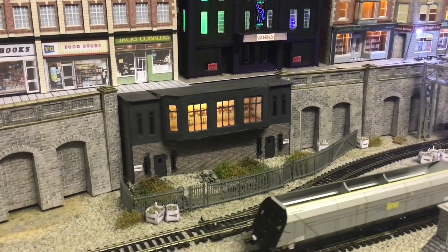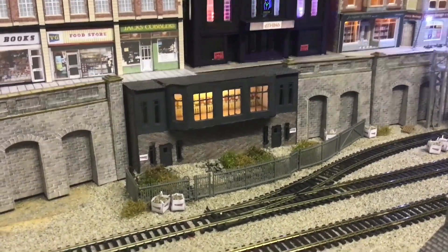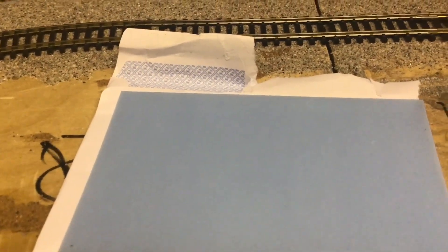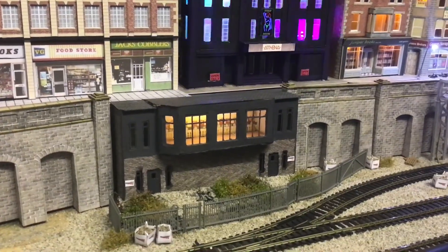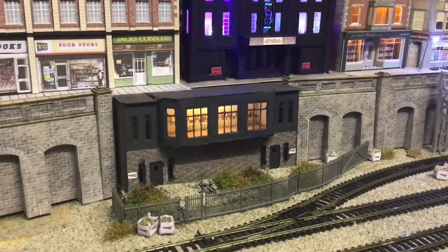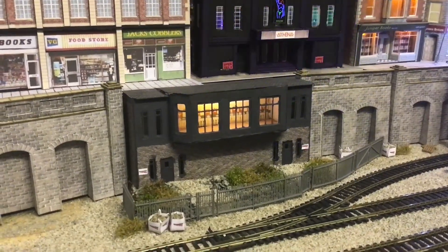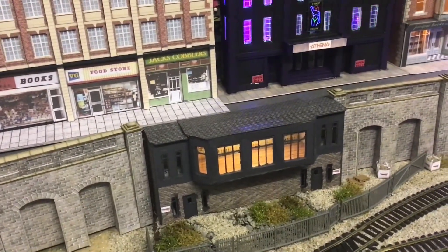The windows are plastic — I bought them off eBay from a company that does dolls houses and miniatures. The acetate for the windows, as you can see there, were also bought from the same eBay site. I've just put some card together, and yes the roof looks quite thin — that bit is Metcalfe — but I'm happy with it.